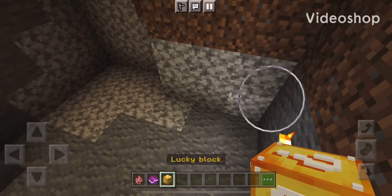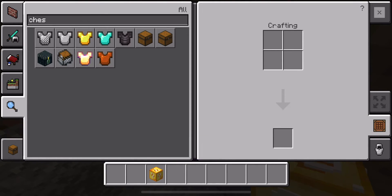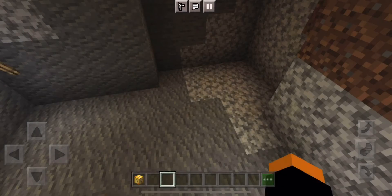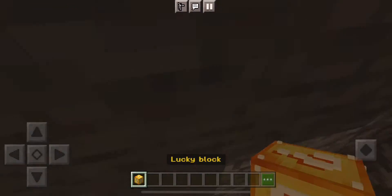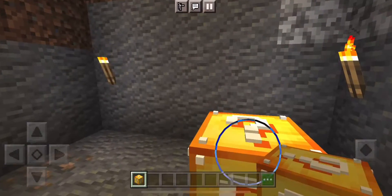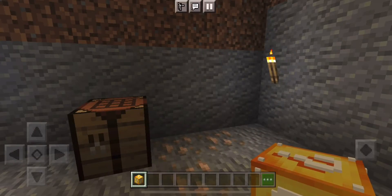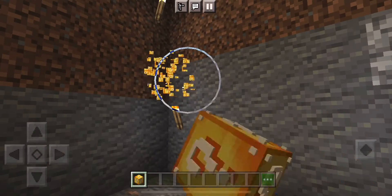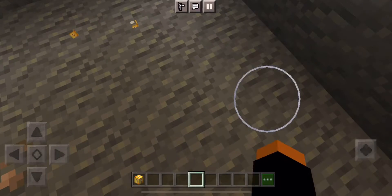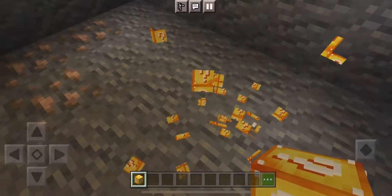Welcome back to a new series where I'm going to be reviewing mods and stuff. Of course, we have to start out with the Lucky Block mod. I know this is definitely not the oldest mod — I think the Aval is — but this is the most memorable one to me, the first one I got. This isn't actually a mod; it works just like the mod, but it's on Minecraft PE.